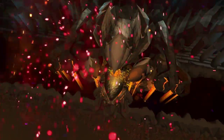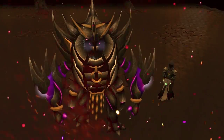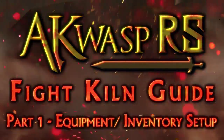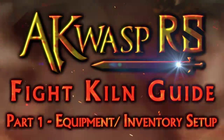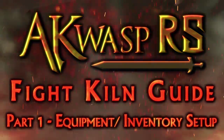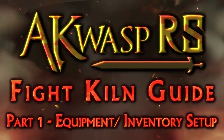Hello viewers, this is AK Wasp, and welcome to part 1 of my Fight Kiln Guide. In the first part we will be discussing the equipment and inventory setup, and at the tail end of this video we'll also be covering how to use my spreadsheet, which is excellent supplementary information for when you're entering the cave. But before we get into that, we're first going to take a look at the gear — what you want to wear, what you want in your Beast of Burden, and what you want in your inventory.